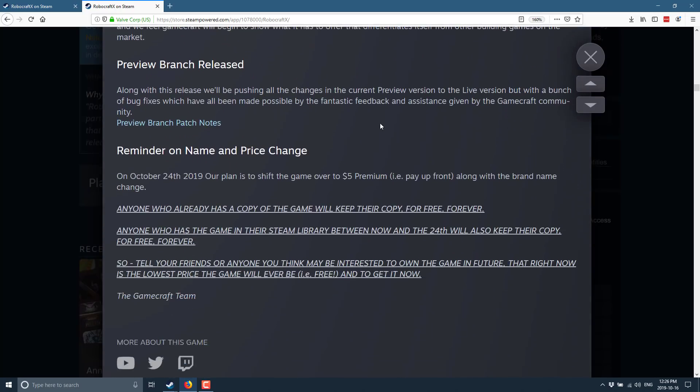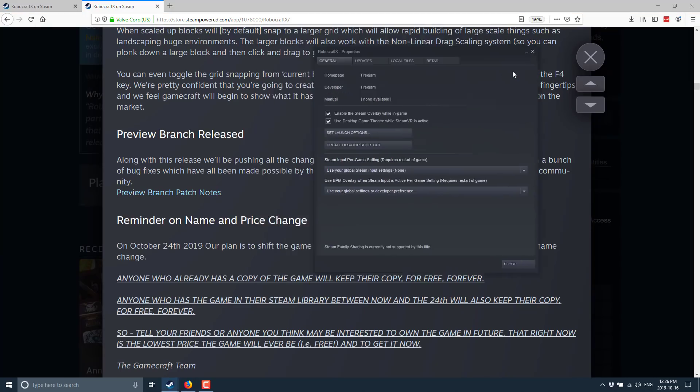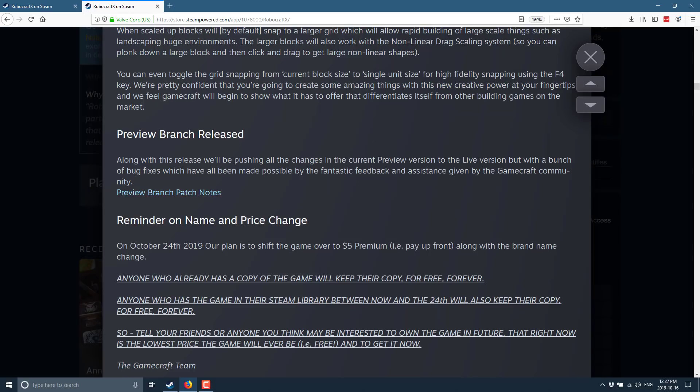We're getting a number of new controls — the slider, the dial, the three-way switch, the button, and the toggle switch — plus an advanced scaling system. They've also mentioned a preview branch. If you want to grab that preview, go to Robocraft X in Steam, go to Betas, and type in the code 'freedom is key'. Do a check code and it will say the code is correct and the private beta is available. Then you can jump into the preview version, which is going to become the real version in about eight days. It's 400 megabytes so it should download almost immediately.